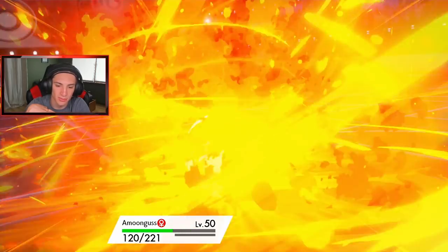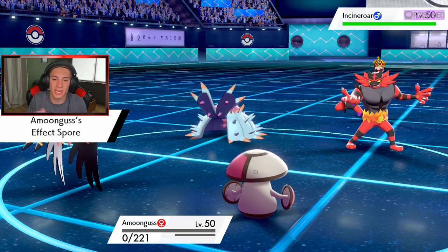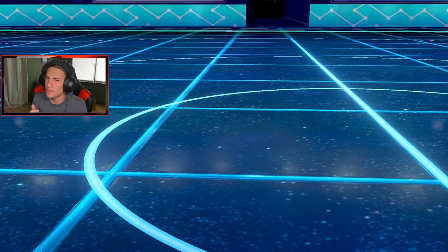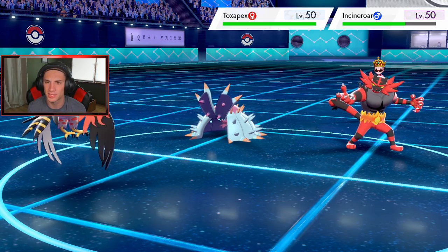A Flare Blitz goes into Amoongus and Amoongus goes down, but he already did his job. We got the Tailwind up, we got Effect Spore popping out — we get a poison on there. Wonderful, so we got sleep and poison. Let's get Urshifu out here, let's Dynamax him — he has a G-Max form. Look at that recoil damage and the poison ticking in.